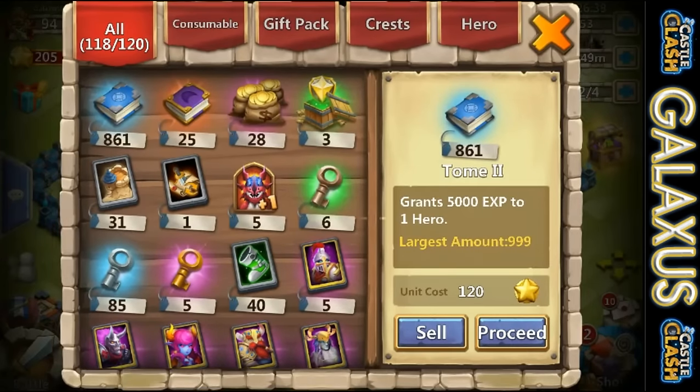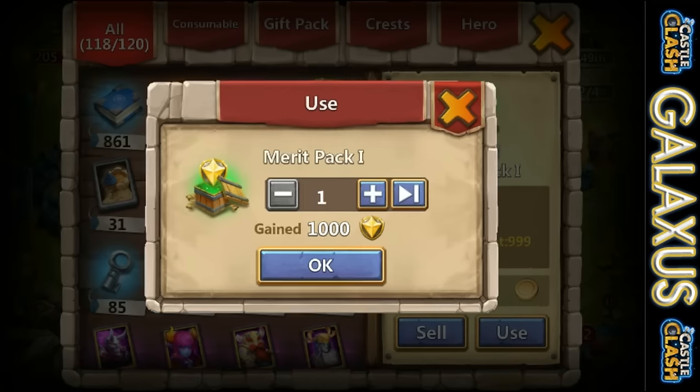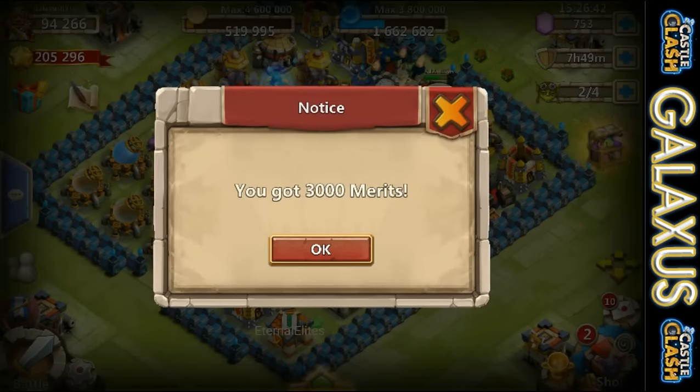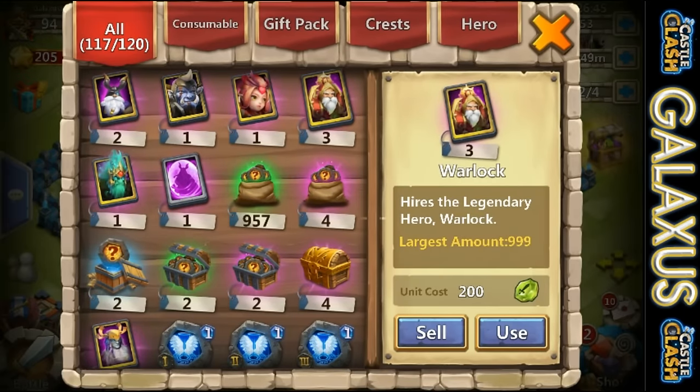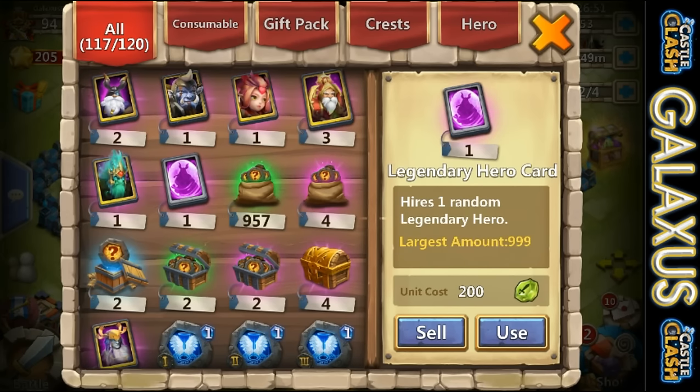Now we are on Galaxus Bliss - this is my second strongest account. It's always good to get some merits. I got a Legendary Hero card, we got some Crest Trunks, got four of those purple Mesa chests. We got some good stuff here. So let's go ahead, we're going to get right in and start opening that up.